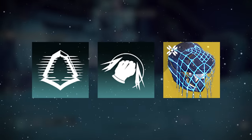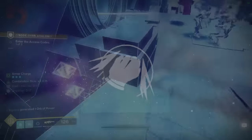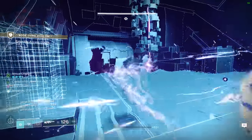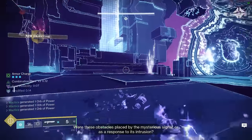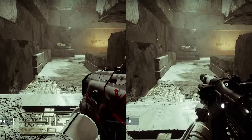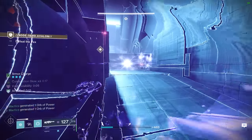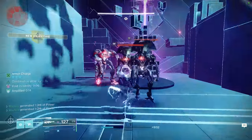With these three core components established, I want to circle back and extrapolate on the Combination Blow melee ability. It's extremely important to understand that this stacking buff empowers all melees, even those used while your melee ability is not fully charged. Because of this, you want to avoid thinking about your melee ability in the traditional sense. Instead, think about it simply as something to be exchanged for an increase or refresh to your persistent buff, while the actual strength comes from the passive melee damage buff stacks it provides.